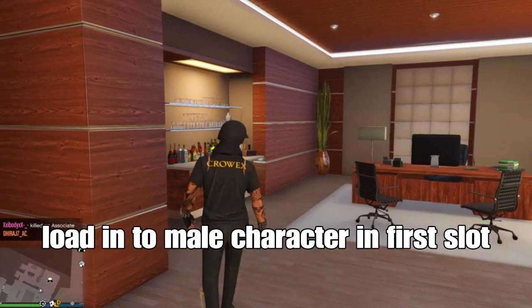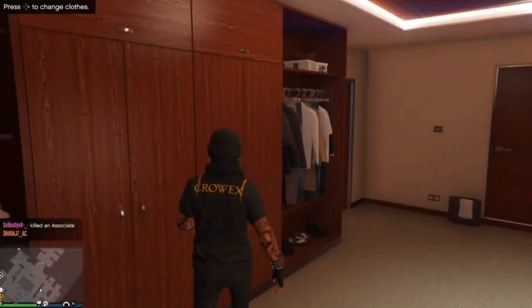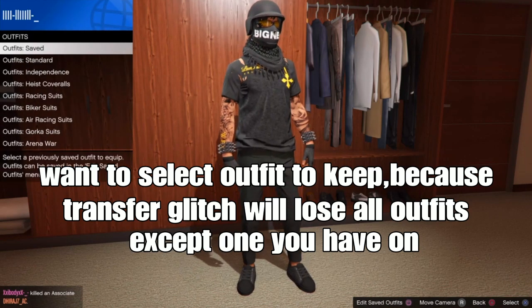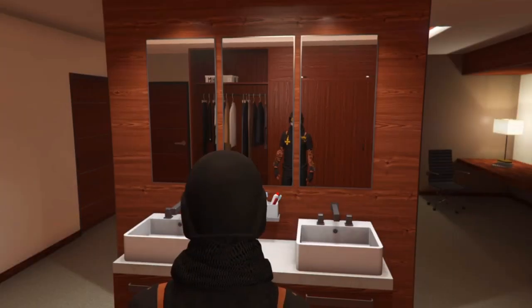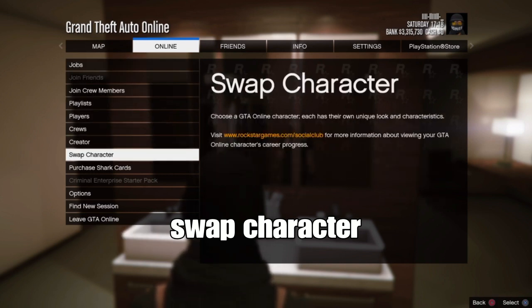Once you get that done, you want your male character in the first slot. If you don't have it in the first slot, I believe it won't work. There may be another method for a different slot on YouTube. You want to select your outfit to keep, because the transfer glitch saves your outfits except the one you have on. Open your pause menu and select swap character.